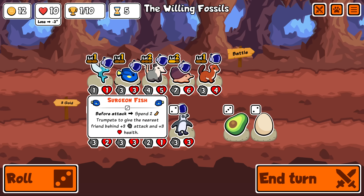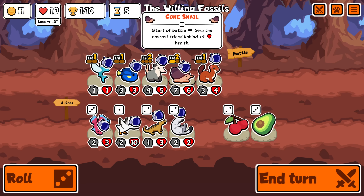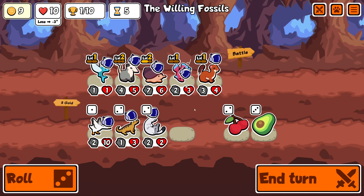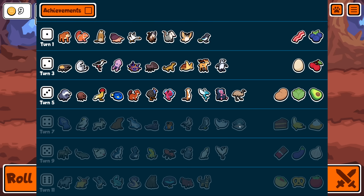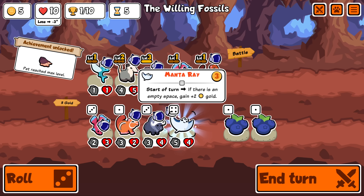Friend summoned give it 1-1 - that's not bad because I'm probably going to pivot off the weasel and surgeon fish. The stats on these aren't that bad. Before faint give the nearest friend behind plus three plus three - that seems pretty good. We get rid of this first since I'm just not using it. I said I might do lizard but now it feels a bit late and we can't level it easily. A guinea pig would be so much better with the comp we have.